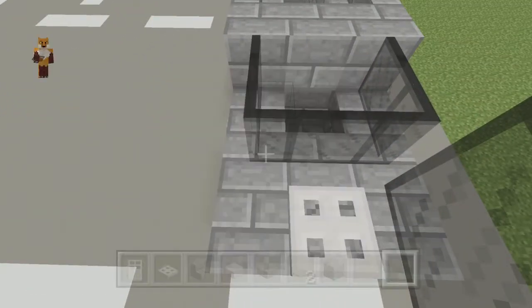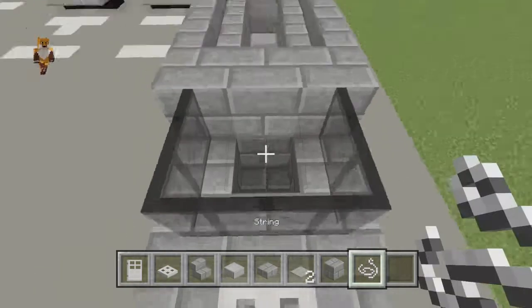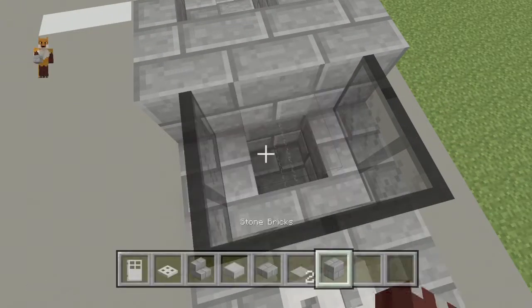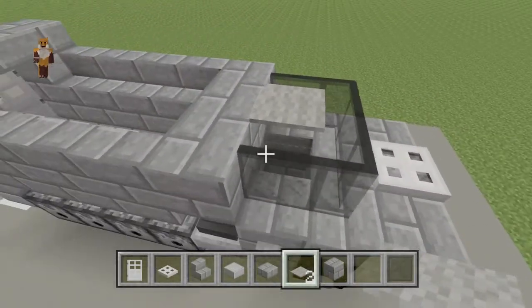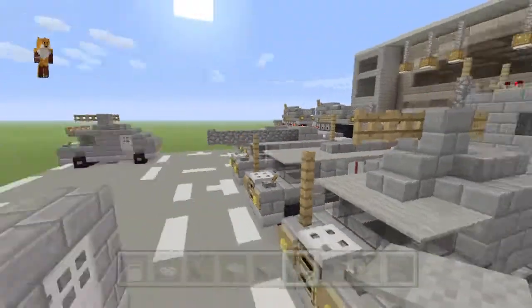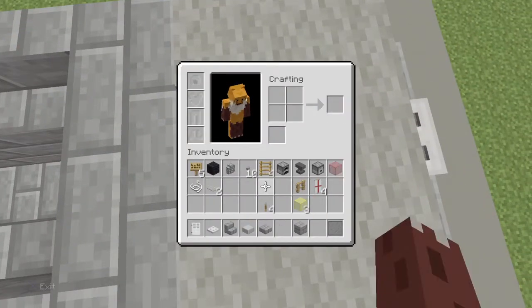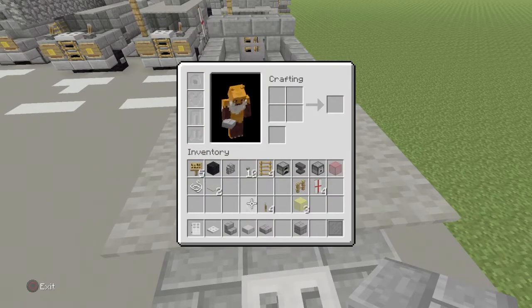Now with your black stained glass, place it all the way along this round area. Get rid of the anvil, grab string. You should be looking a bit like that with the string — actually you don't need the string part. Bring out your lever and your fence.